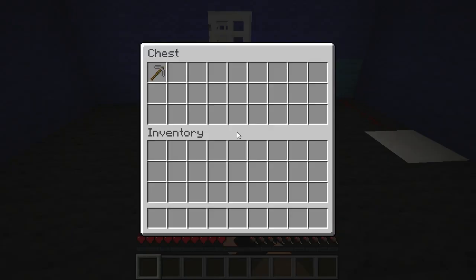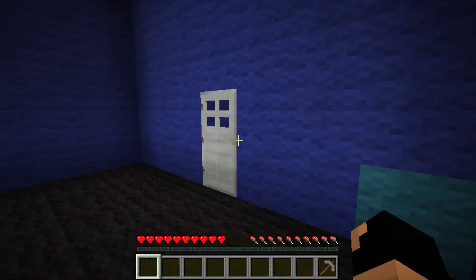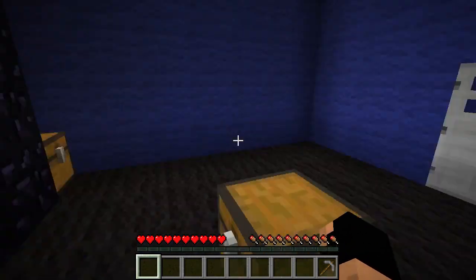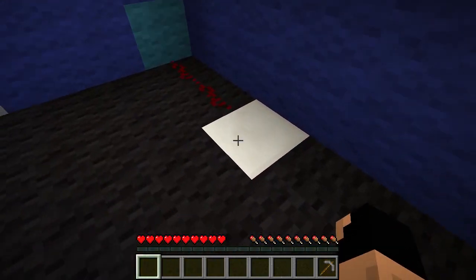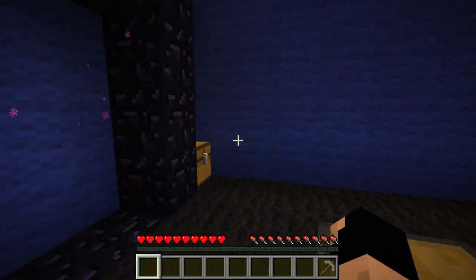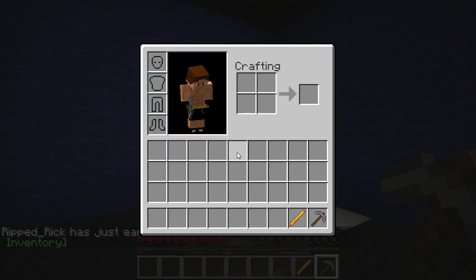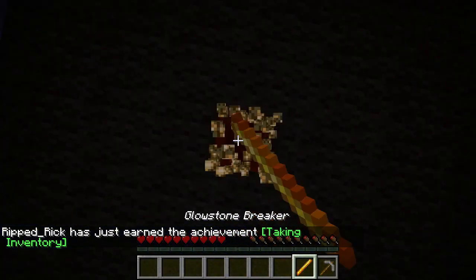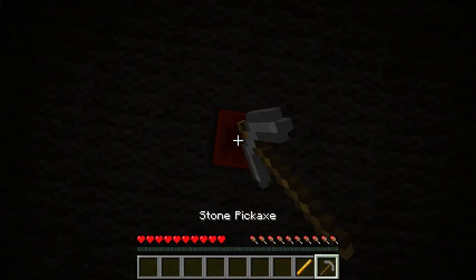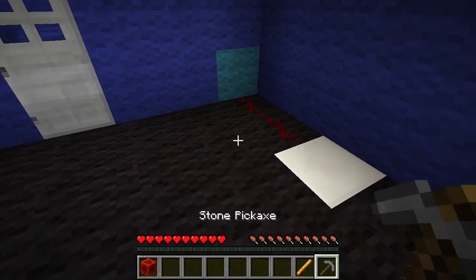Okay, so we have a chest, we have a stone pickaxe that can break redstone. We need to put redstone here to power this in order to get that to go. Let's check that chest - it says glowstone brick, and this one says can break block of redstone. Oh, there's redstone - sweet!